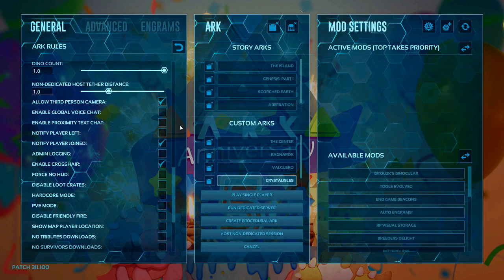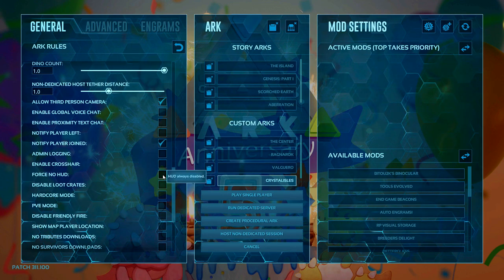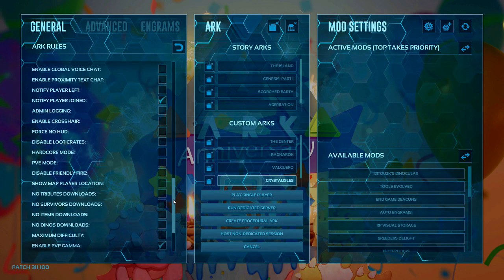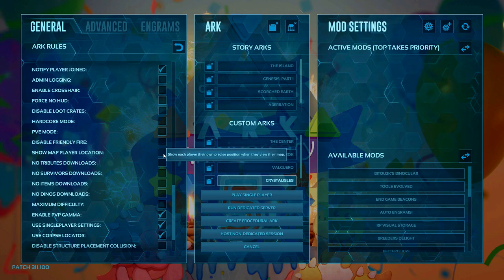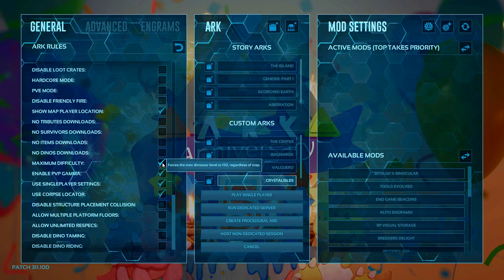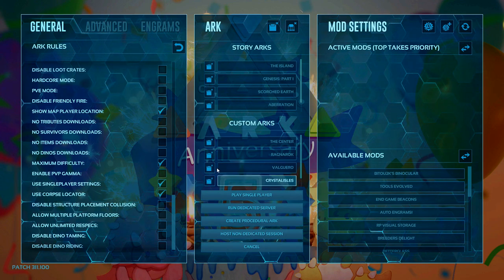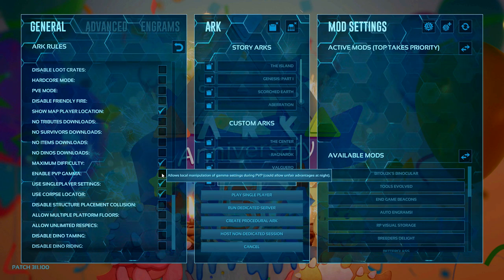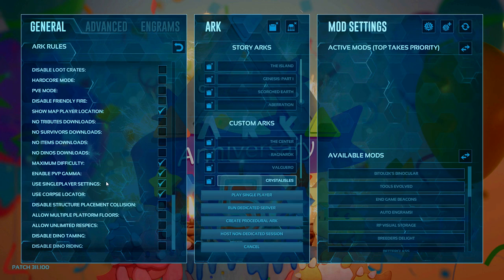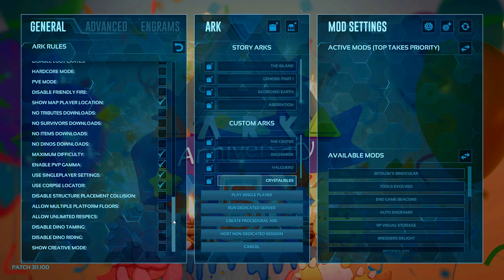I'm going to tape the crosshair off the screen — there are a lot of attachments you can get for weapons in the game that give you a crosshair, so in my playthrough I don't have it. I'm also going to put show player map location on, as it helps when I do map transitions. Maximum difficulty ticked with difficulty level at the top will make sure our loot crates and dinos are spawning at level 150. We must make sure that use single player settings is enabled. Use corpse locator gives a beam of green light in the sky for 20 minutes so you can locate your bag if a dino eats you.